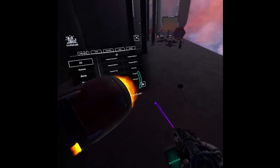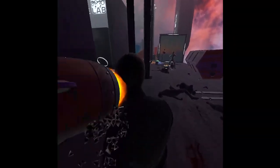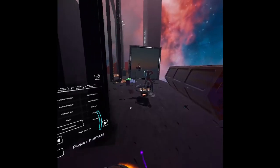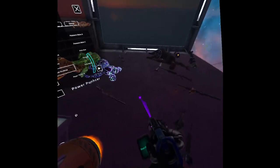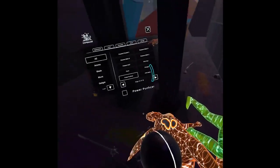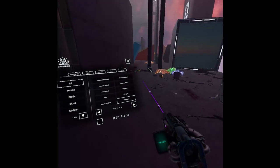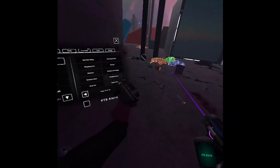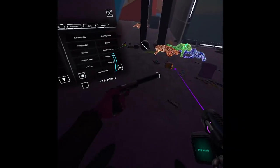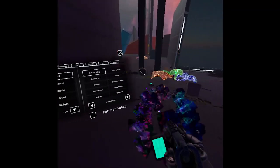We have a power puncher - this is the power puncher thingy, we can punch people with power. This is actually pretty fun. Then we have a silencer pistol - I think everyone already saw a video about that.